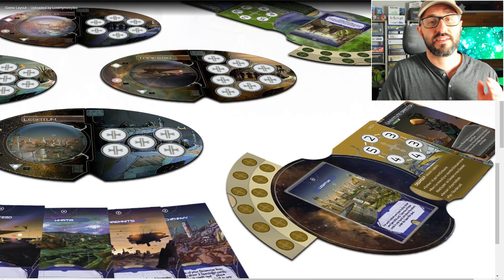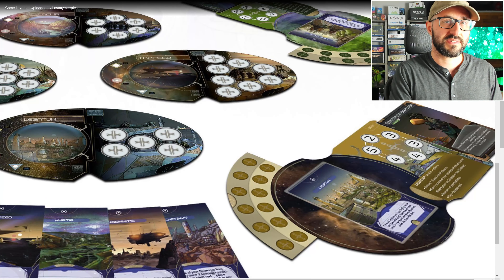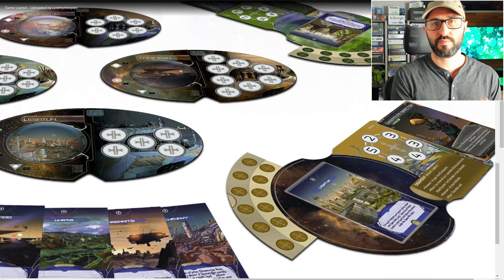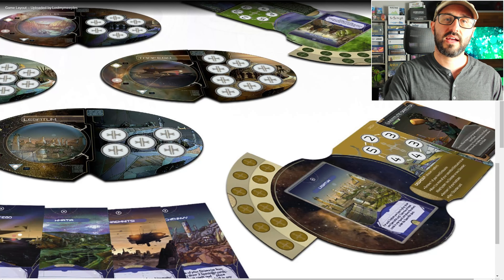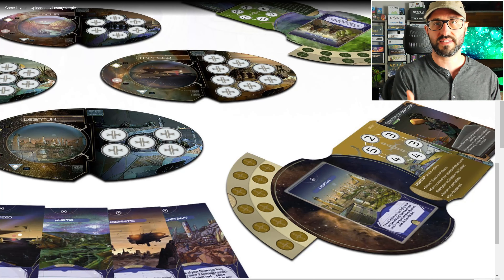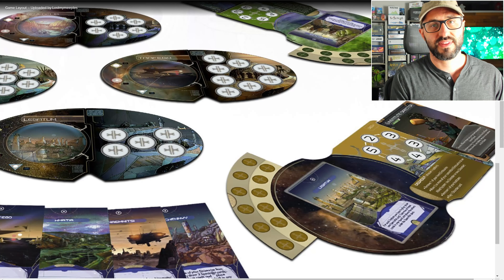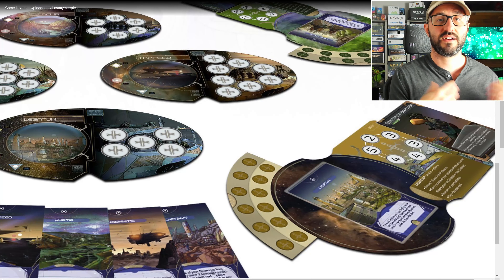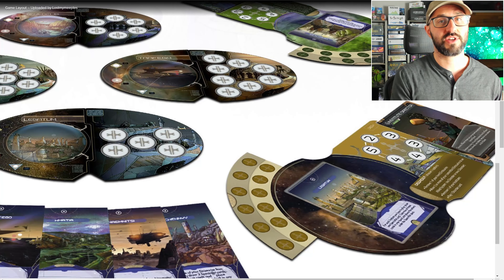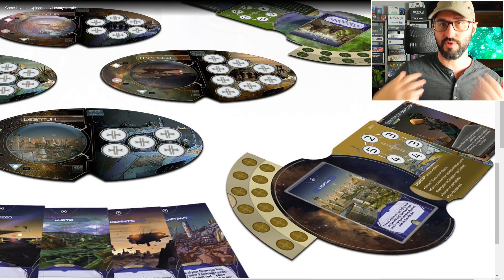Each player is going to have their own player board which represents their home planet. You'll have a whole bunch of units on that board representing emissaries, as well as buildings that you can deploy out into the solar system to gain more presence. Every player starts with the same number of action cards, and on your turn you can play as many as you're able, because some cards will chain into others allowing you to play more.